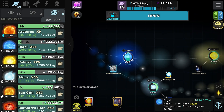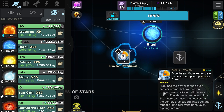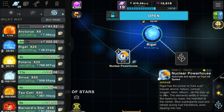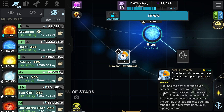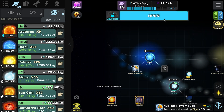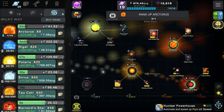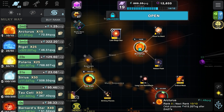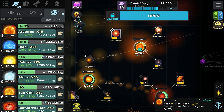The Raiju nuclear powerhouse card reads: Raiju has the power to fuse ever-heavier atoms - helium, carbon, oxygen, neon, silicon, all the way up to iron, which is the highest a star can go without going supernova. The elements settle in onion-like layers by mass, with the heaviest at the center. Blue supergiants cool and reheat during fuel transitions, even dipping into red. Then let's rank up Arcturus.